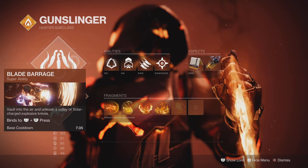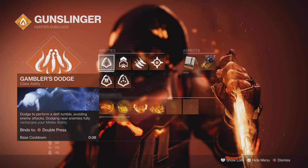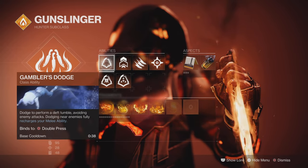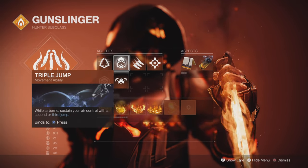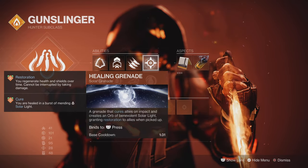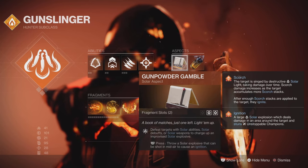I'm using Blade Barrage — absolutely awesome. We're going to be using the Gambler's Dodge, because we're going to be getting our melee energy back when we dodge near enemies, which in turn brings back our melee. We'll be using our melee to get Radiant and so forth. I'm going to use Triple Jump, and you can see I've got the Knife Trick — Scorch on hits. This build is going to be about scorching and healing. The grenade heals on impact and helps allies. We're going to be using Gunpowder Gamble.